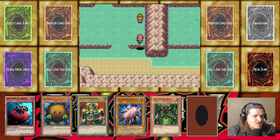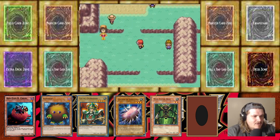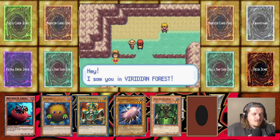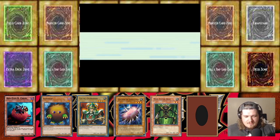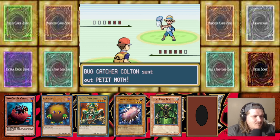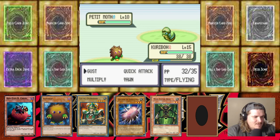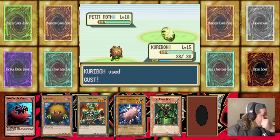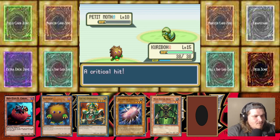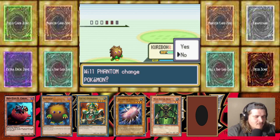I do have to start switch training soon — once I get in that cave we're gonna start switch training. We're definitely making it to the cave this episode. Petite Moth's coming out — we're just gonna let Karibo get all these experience points. See what happens at level 16; maybe we get a Wing Karibo. That'd be dope! That makes sense why there's over 200 different monsters in this game.